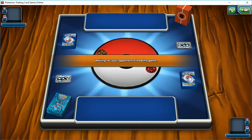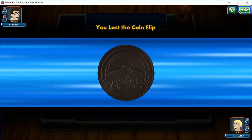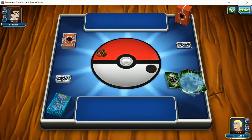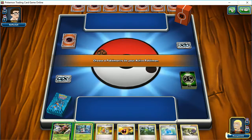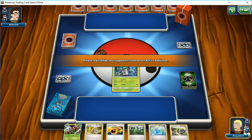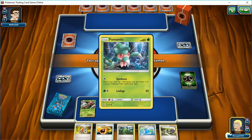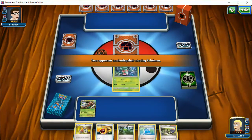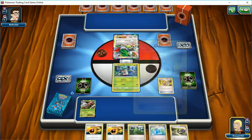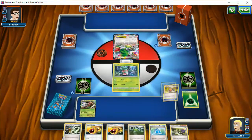Alright, welcome back. Hopefully this game will go smooth — the client's been acting a little weird today. I don't know if it's the client, the network, my network, their servers — haven't figured it out. We're going to go with Fomantis first and put Beedrill on our bench. I'm not too scared about him getting knocked out — I do have two Revitalizers in the deck, and Forest of Giant Plants can help me evolve. I'm going to go with the Spirit Link, because I can get that energy back if I really want to.